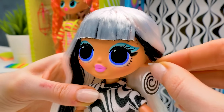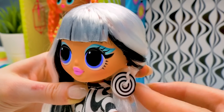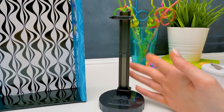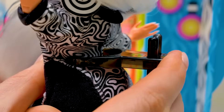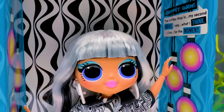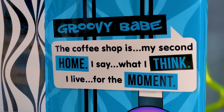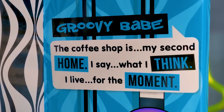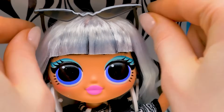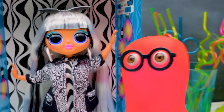Time to dress up! Here are our mesmerizing earrings! The set comes with a stand where you can place the doll. We just need to insert the waist into the holder. Ta-da! Groovy Babe is ready for a party! She wants to tell us something about herself: 'The coffee shop is my second home! I say what I think — I live for the moment!' That kind of girl only needs these super-trendy glasses! Those eyes are mesmerizing!